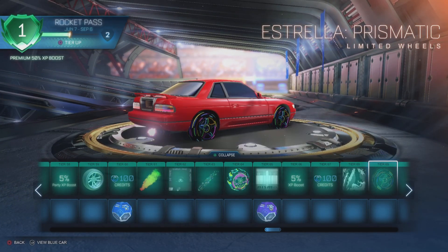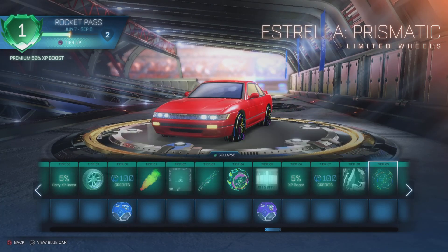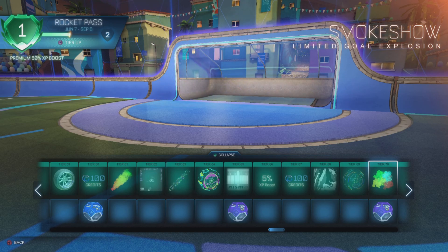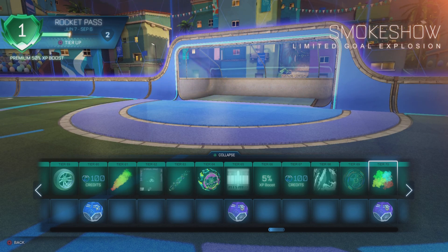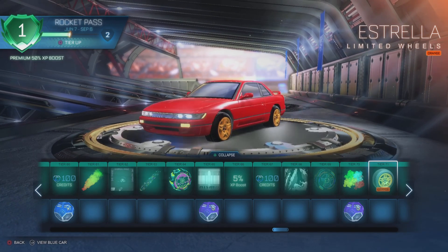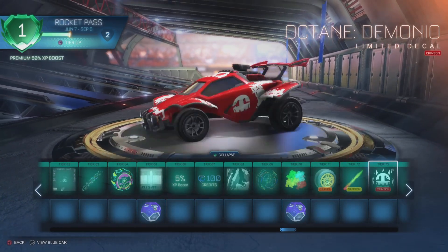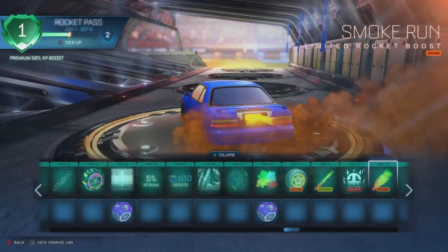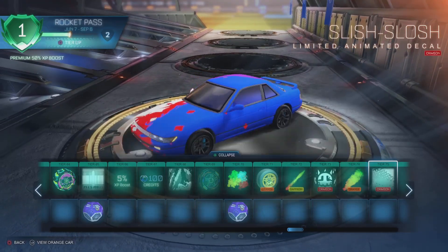Estrella Prismatic wheels — that is nice, very cool for a lobby wheel, probably a little too distracting for in-game. Smoke Show — oh, it only lasts a little bit of time. It should last longer, and I feel like the frames drop a bit when it goes. The painted Estrella wheels in orange saffron — it's locked to only one color. Demonio decal painted crimson — that's cool. Smoke Run boost orange crimson. Slish Slosh crimson.